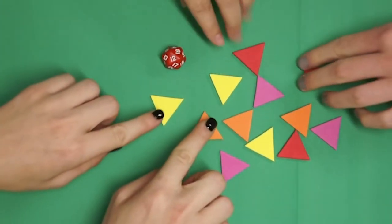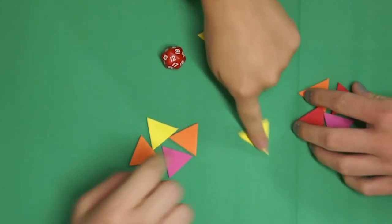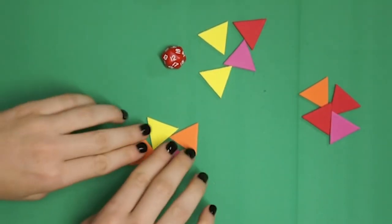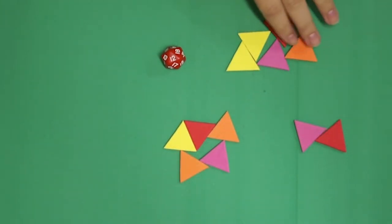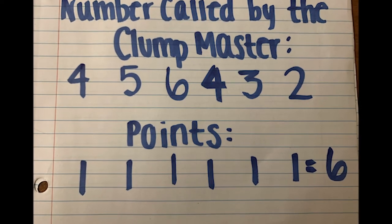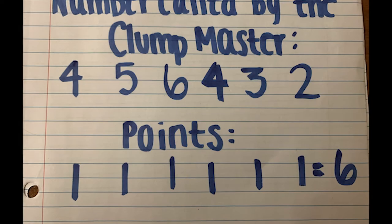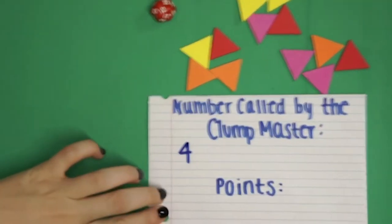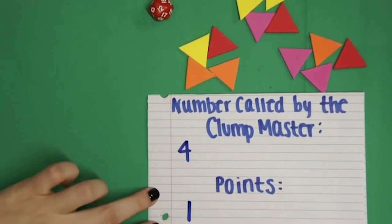In this video, we see three players working with 12 tokens. First, they make groups of four and notice no players are eliminated. Then the players make groups of five and see that two players are eliminated. Keeping track of points for the round, each time the clump master calls out a number, the team earns one point. When the clump master calls out four, even though no tokens were eliminated, the team earns one point.